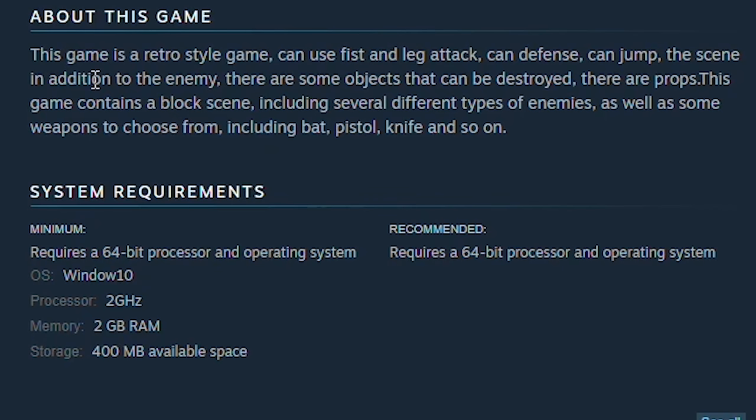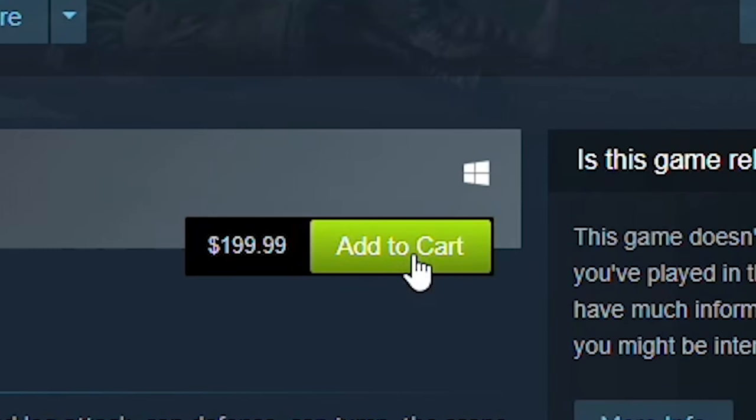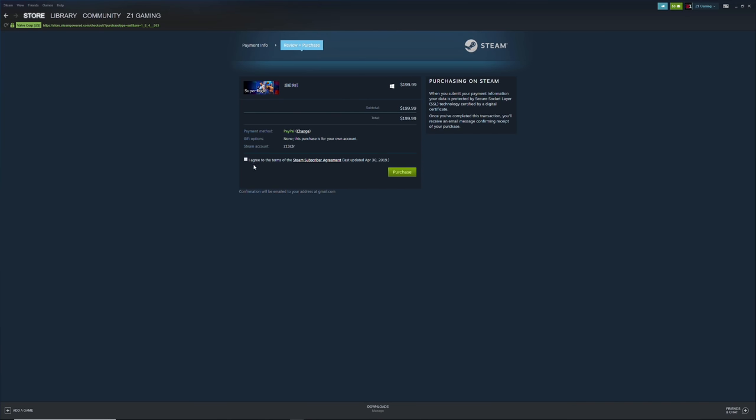In addition to the enemies, there are some objects that can be destroyed — props. The game contains a block scene including several different types of enemies as well as some weapons to choose from, including bat, pistol, knife, and so on. Let's go ahead and add that bad boy to cart, shall we?